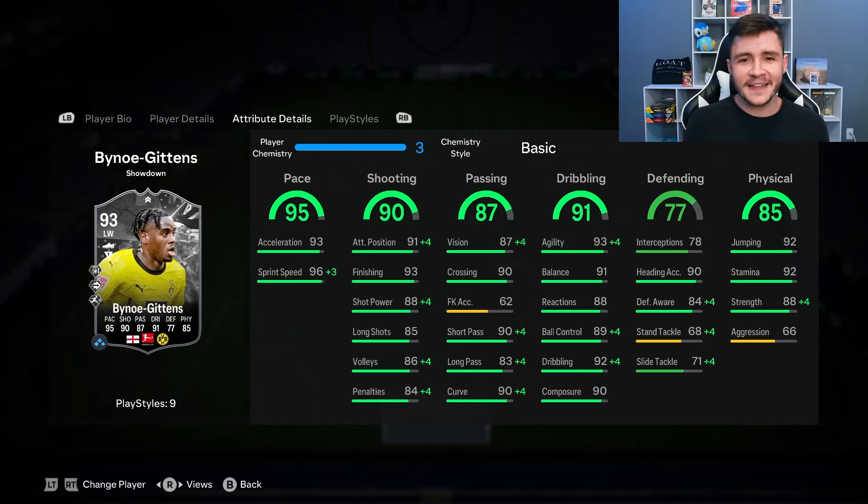He also has 77 defending, so if you run a 4-3-2-1 where one of your center forwards drops back to a 4-4-2, he can fill that role pretty well. And 85 physical for the card with really good stamina at 92, 88 strength, and 66 aggression. I think the Hawk is probably your best option to help out with the aggression.